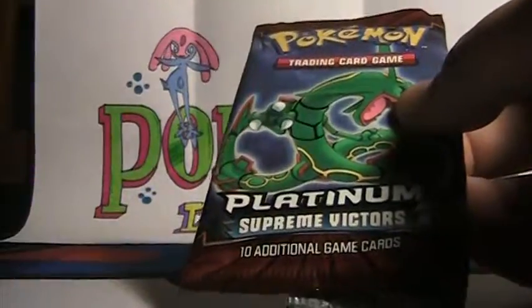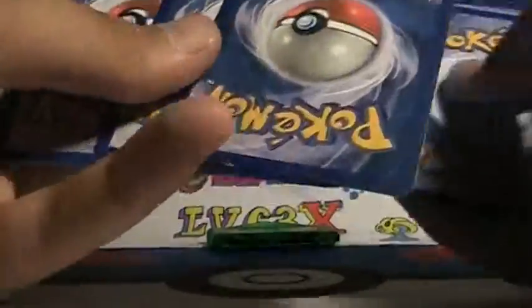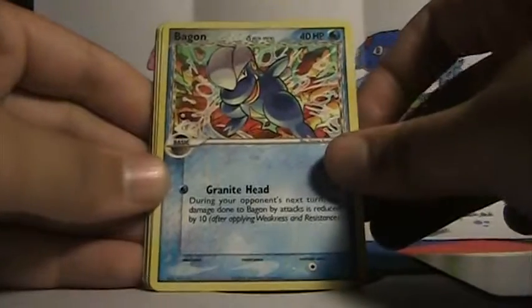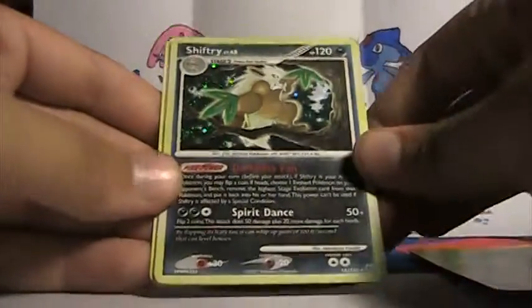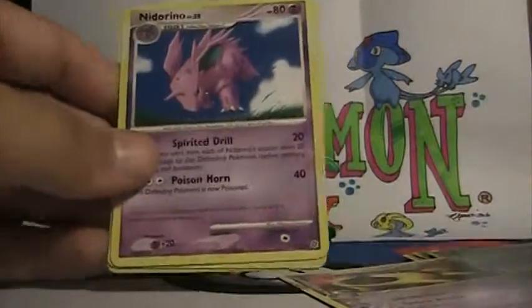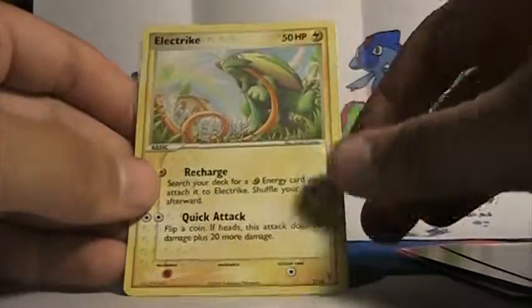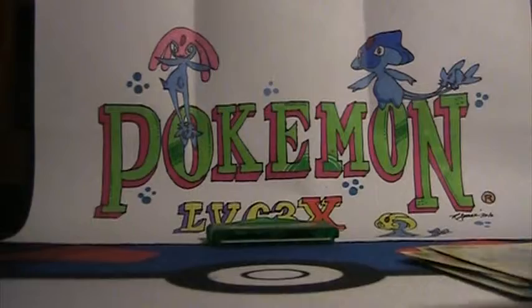First is a Platinum Supreme Victors pack. I hope he covered for the trick. Wingle from Crystal Guardians. Not sure. Logitech from Crystal Guardians. Numo from Emerald. Holo Shift Tree from Diamond and Pearl. Cool. Nidoreno from Secret Wonders. Electreg from the Plusle thing. Reverse holo Flygon from Secret Wonders — this is cool.